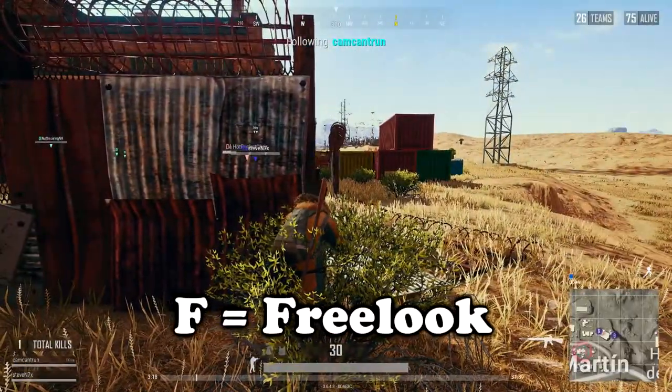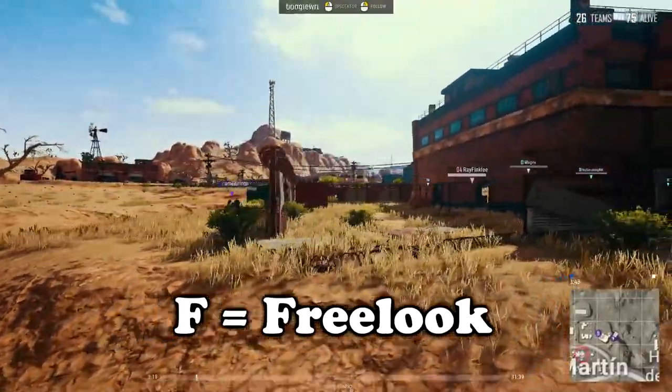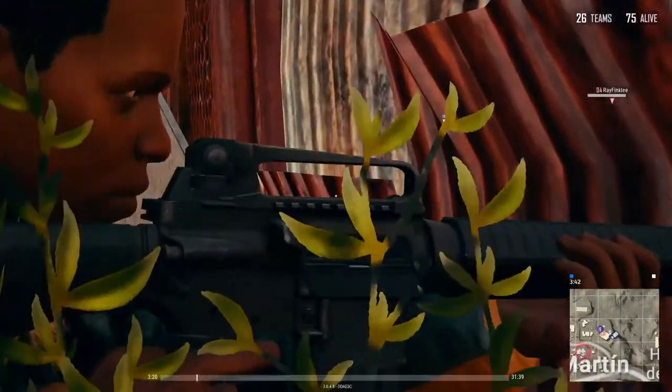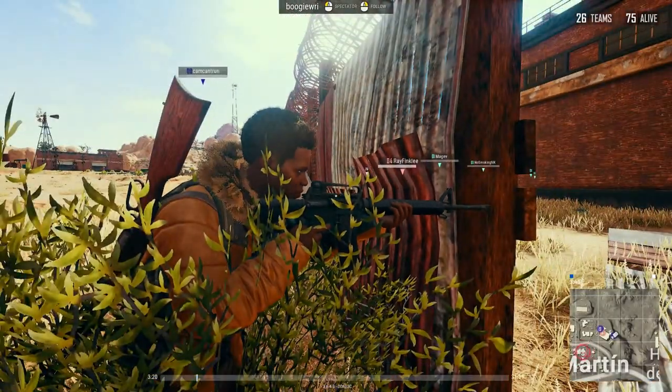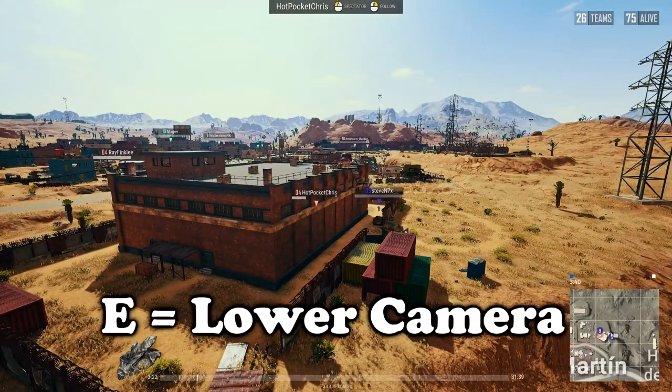Next is the free-look cam. If you press F, you'll enter a free-look mode where you can move around with W, A, S, and D. Much like in the third-person camera, you can scroll wheel in to get really nice cinematic shots and scroll wheel out. Pressing Q will raise your camera and pressing E will lower your camera.